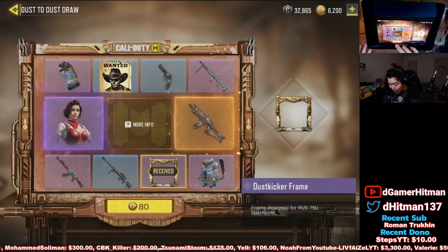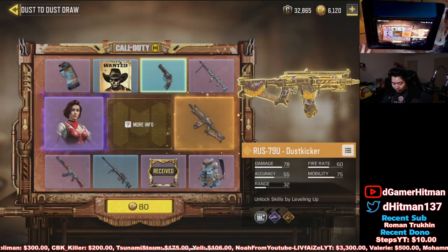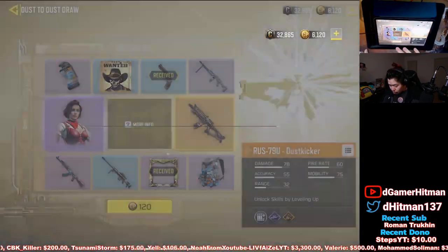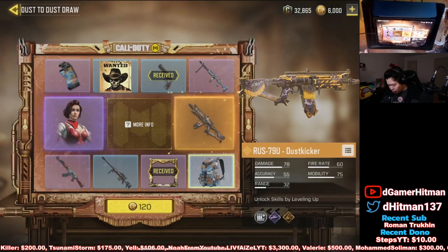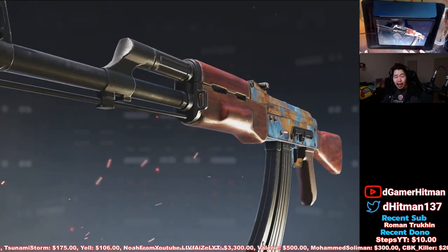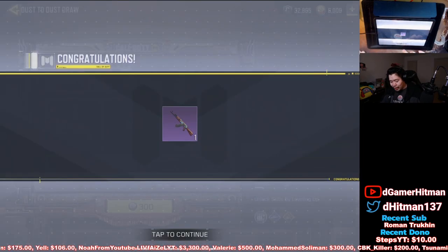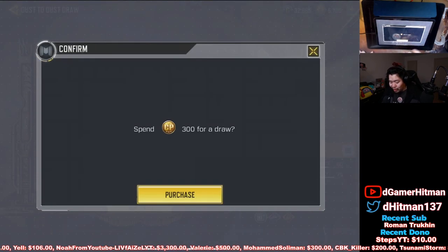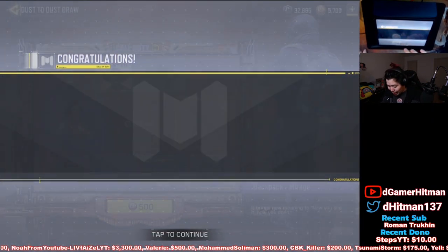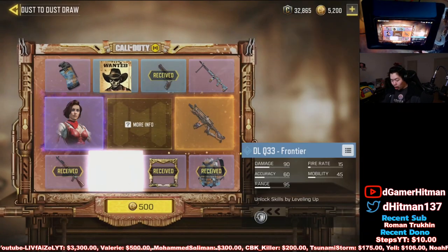We got the frame off the bat. The last Dust Kicker had a pistol basically — if you got the set you'd get a new ability. We're gonna try to pull for it; I might spend the whole amount. We got the AK. Generally speaking I'm not too keen on pulling because it's kind of expensive and not really worth it. I'd probably do realistically four to five pulls. We got the backpack, but because it is the Dust Kicker and I do actually use the RUS, I'm planning on getting it.